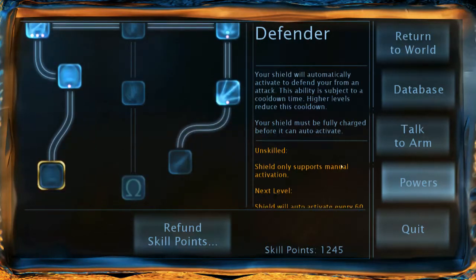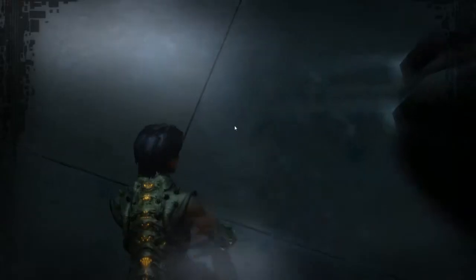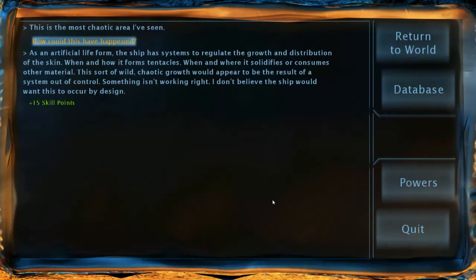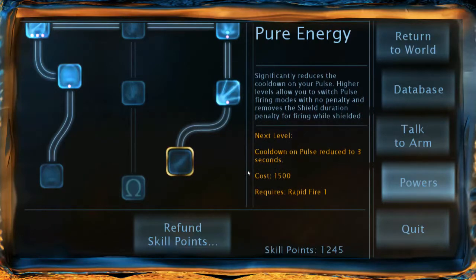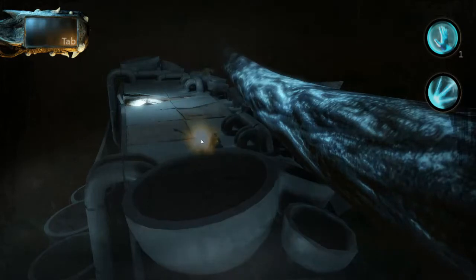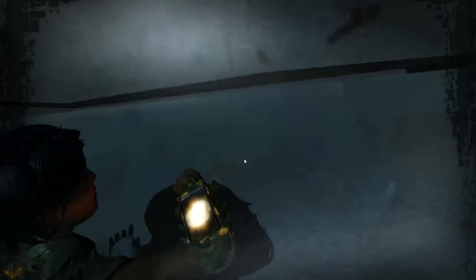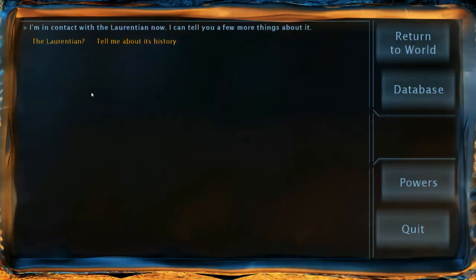I keep jumping for defender. I can't even use my shield right now. What's the top pulse ability again? Cool down on pulse reduced to 3 seconds. What does the arm have to say? I'm in contact with the Laurentian now — I can tell you a few more things about it.